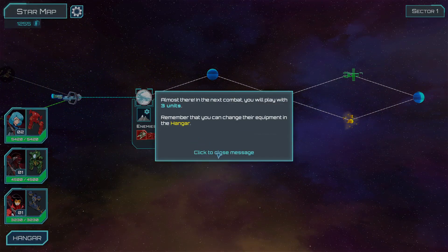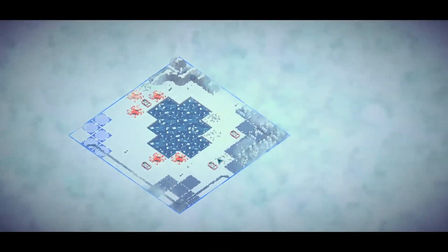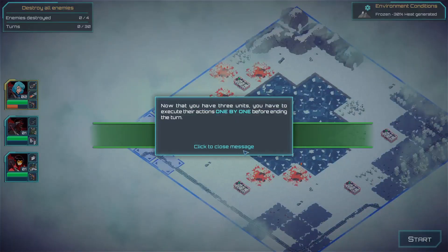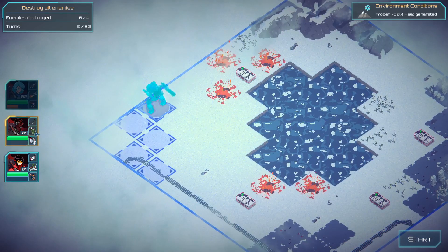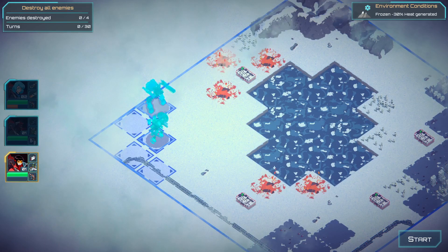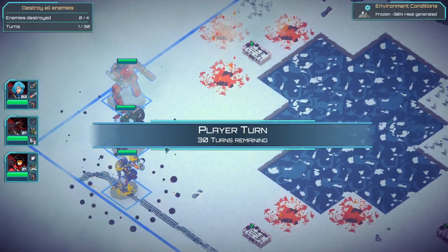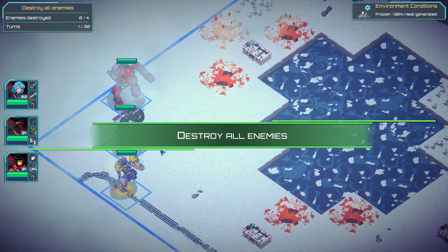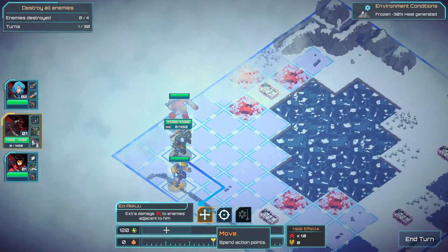I now have access to two other random units who just came out of nowhere. Now that I have three units, I have to execute actions one by one before ending the turn. Looks like I might be able to get up to five. Look how varied they are - the designs are really cool. That one's hovering, that one's got a massive defensive shield and wheels.